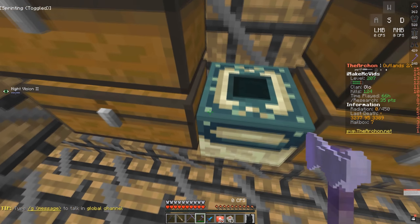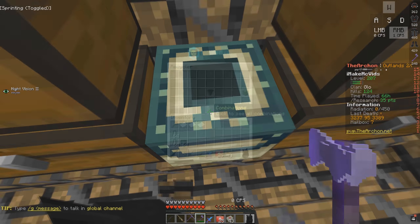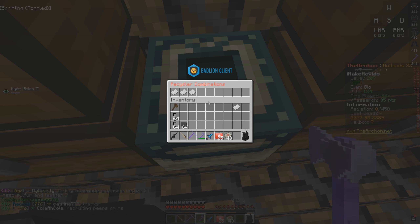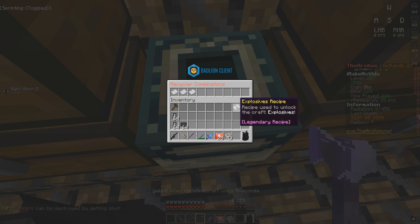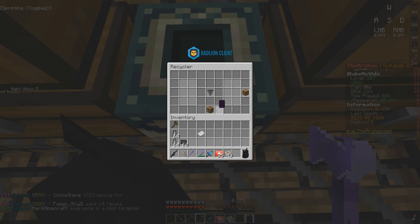I am back at my base and I have a surprise for you guys. In my last episode I showed you how to use a recycler — you put in three rare recipes and you have a chance of getting a legendary recipe. We just got an explosive recipe, but you also have a chance of it failing. The combinations include Kevlar recipe, C4 recipe, and explosive. I'm going to go ahead and use all of these rare recipes in the recycler to try to get some legendary recipes.